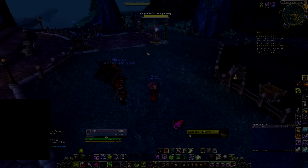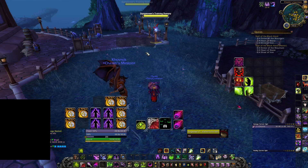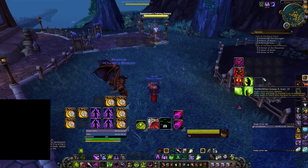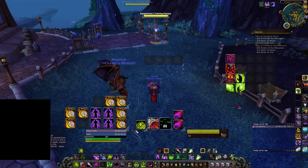First, what we're going to do is type slash TMW — that's Tell Me When, an abbreviation for it — in our chat, and press enter. You won't have all these fancy things popping up yet, because these are things I've configured for myself. You will only have a bar with four icons in it.